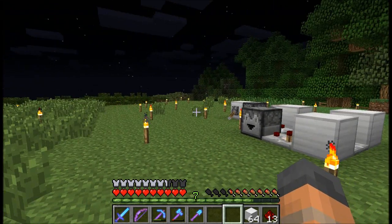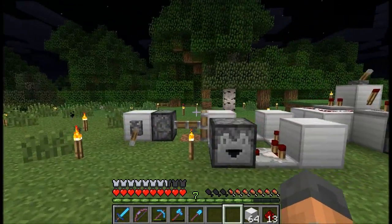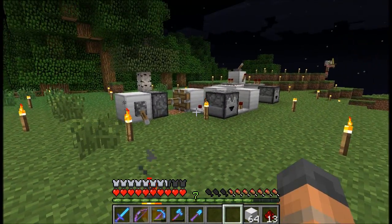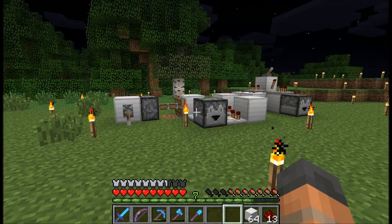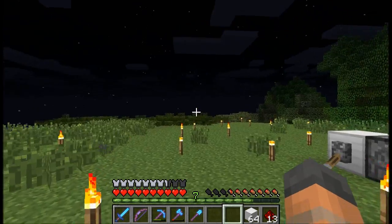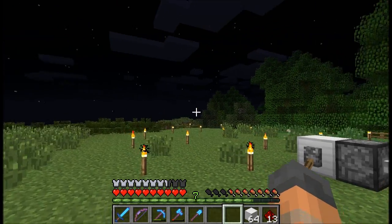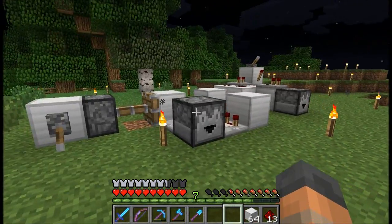Earlier I was in the end farm doing some enchanting after I'd gone branch mining. I actually got 87 diamonds from that, which was awesome, so I decided to go and enchant some of those. While I was there I saw that Hypno had added an enderpearl disposable system — there's a chest on the side that you can put the enderpearls into, and hoppers will take those out of the chest and then dispense them into the void.